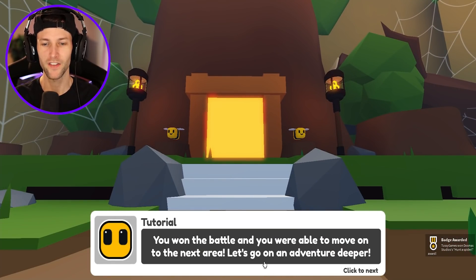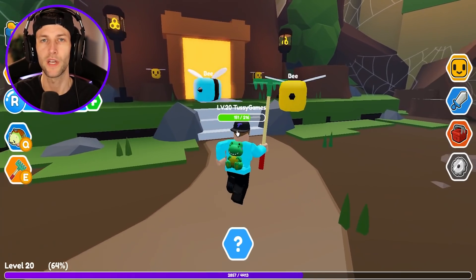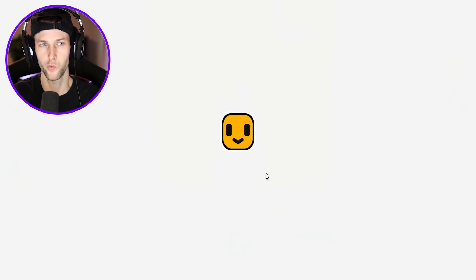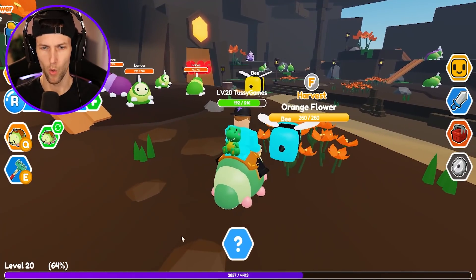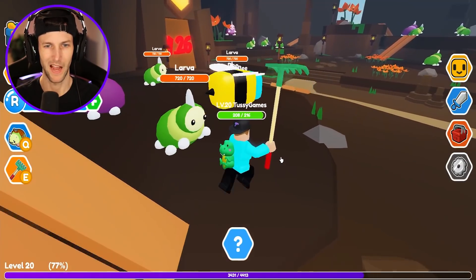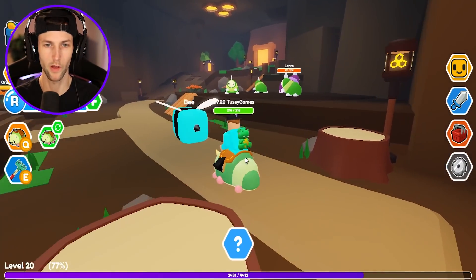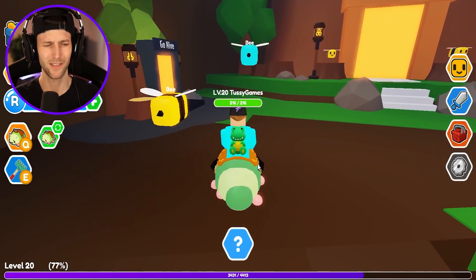You won the battle and you were able to move on to the next area. Let's go on an adventure even deeper. He barely even gives you any royal jelly — he just gave us like 20. I need like 200. I'm trying to get the piggy car so I can ride that around. We still have to finish our beehive. So this is the cave — orange flowers. The big orange flowers should sometimes give us royal jelly. So these are the larvas — that's what we're riding around in our cart. You could actually go in a cave, and then it goes out to like a snow zone. But I don't want to go to the snow — bees can't survive the winter.